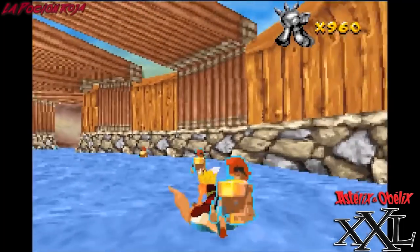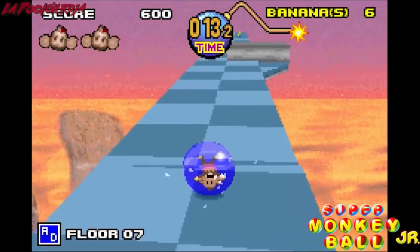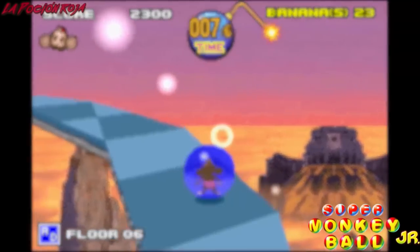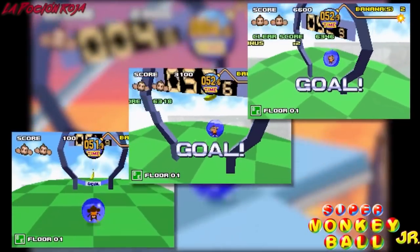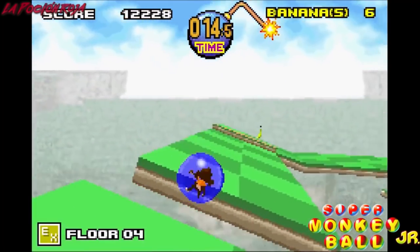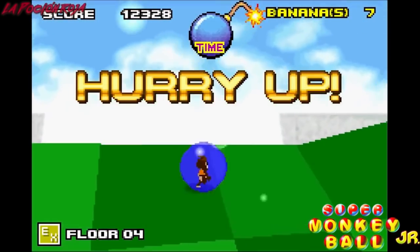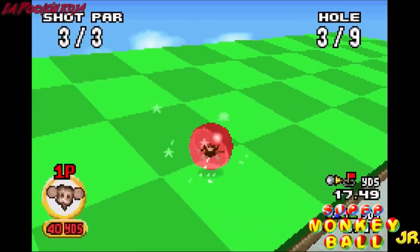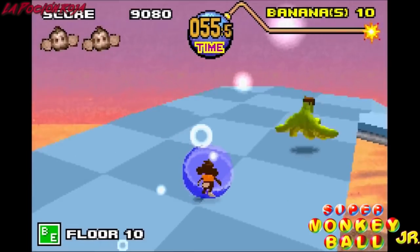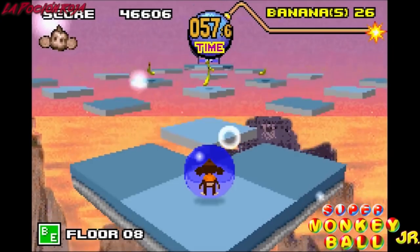Super Monkey Ball Jr. utilizaba trucos que lo hacían verse más definido: el fondo de la pantalla no era en tres dimensiones, sino una textura plana que iba rotando alrededor de la cámara. Lo único realmente en 3D era el protagonista y las plataformas. Así se conseguía realizar esas plataformas poligonales con una definición que entraba por los ojos desde la primera fase.